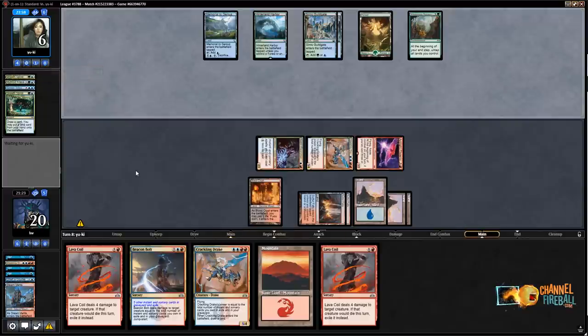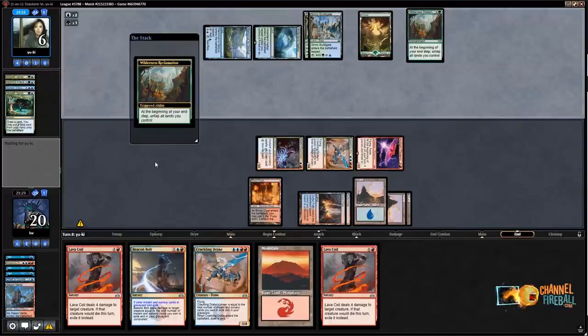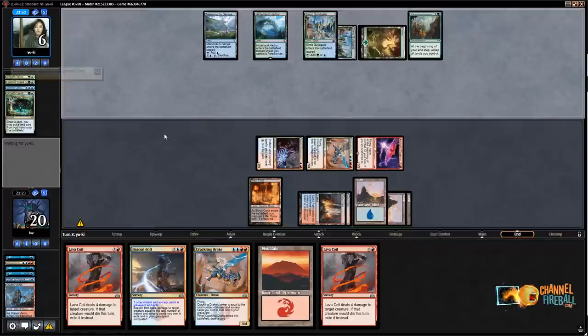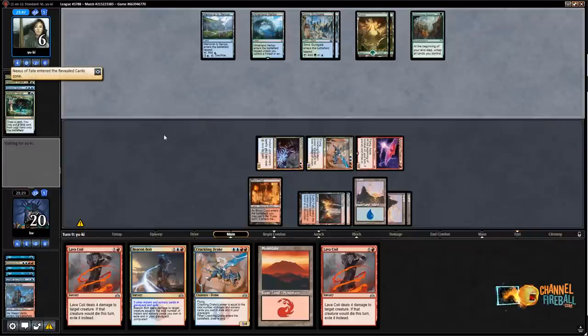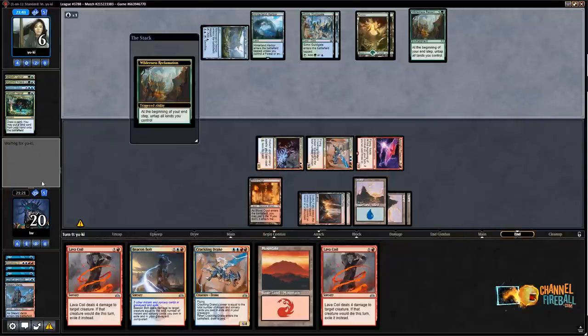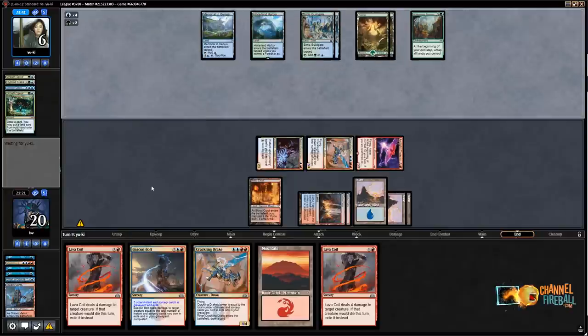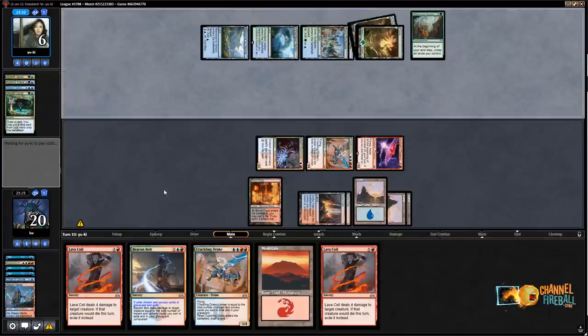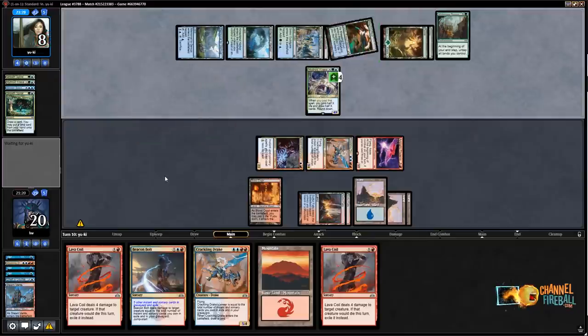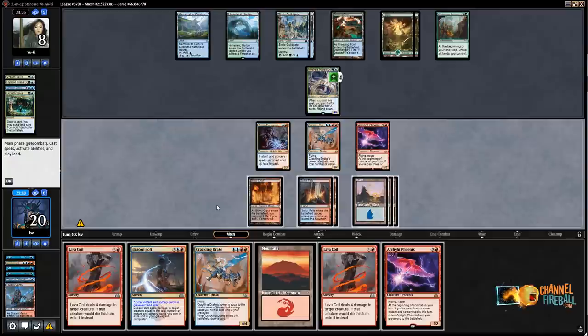The opponent almost certainly has Nexus of Fate. Without Chemister's Insight or Search for Azcanta, the deck doesn't gain a lot from taking extra turns. They need an engine — they're hitting land drops now but it's not clear what they're doing. They cast another Nexus, then play Hydroid Crisis. There's a pretty good chance they can fog me to death now.